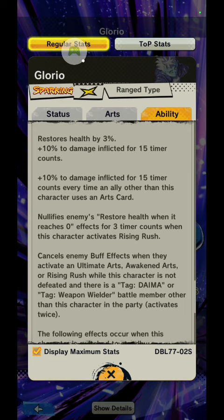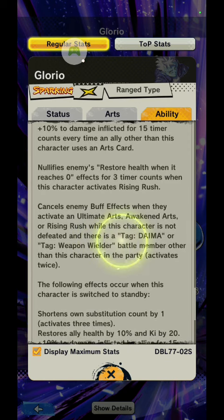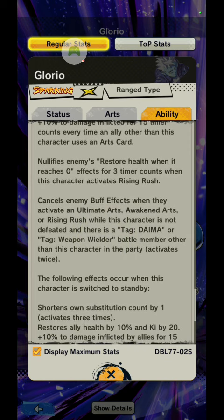He can actually Rising Rush Ultra Majin Vegeta to death straight away, because Majin Vegeta does not remove buff effects on Rising Rush attacks. He also cancels enemy buff effects when you activate an ultimate, Awaken Arts, or Rising Rush — though I don't think it includes special moves. This effect only takes place if you're running him with a Daima or weapon wielding battle member.